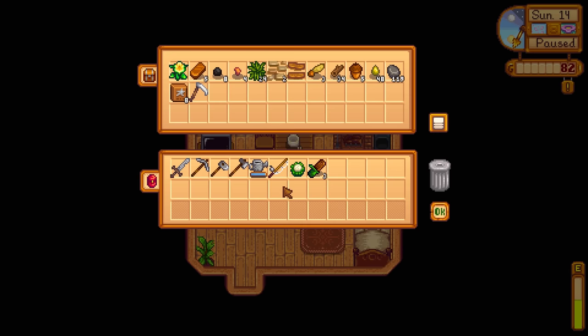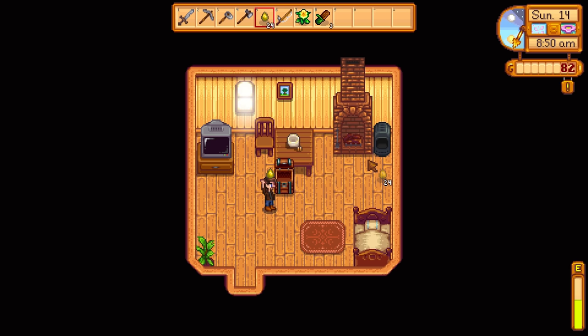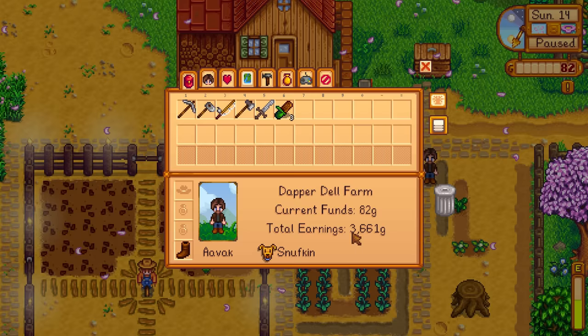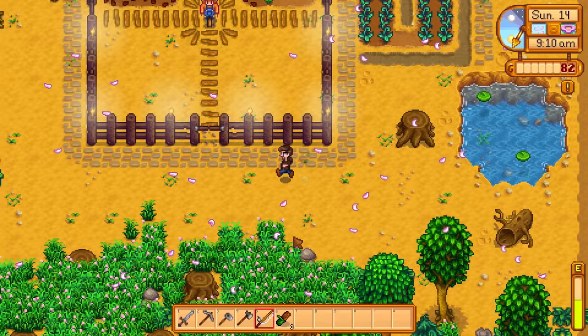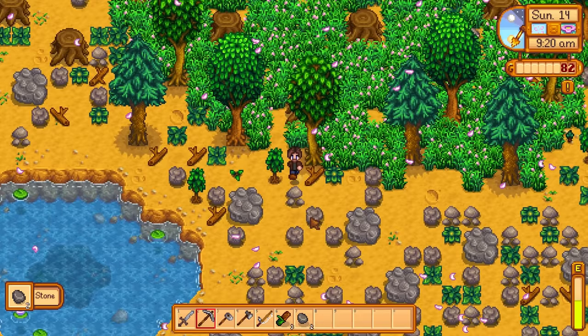I would like to take half of these and the daffodil, which I no longer need. The daffodil can go in the chest there, simply because I'm likely not to need to build any more of those packages for the community center. I'm assuming you can't make it more than once, and since we've already got the reward for it, no need to worry about it anymore.